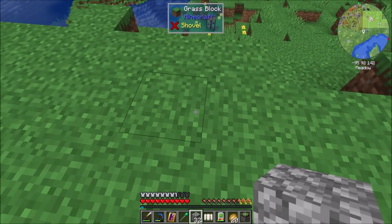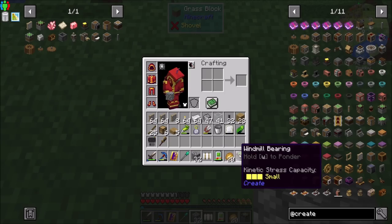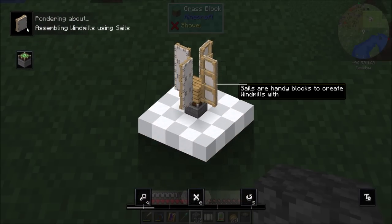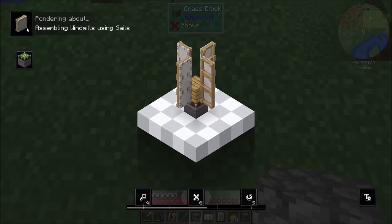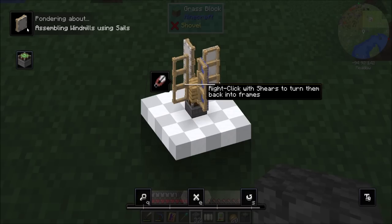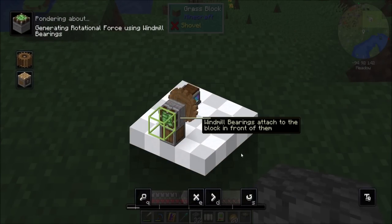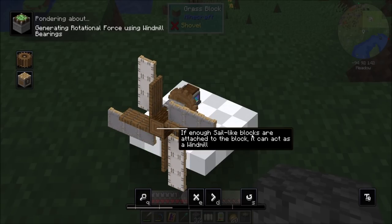This is actually surprisingly easy to build a windmill. It can be built vertically, which would look like this, or horizontally, which is what most people traditionally think of windmills looking like — you can absolutely build it either way. I personally like building it the way I'm about to. That's the beauty of Create — there's ten different ways to do things, and none of them are particularly right or wrong.